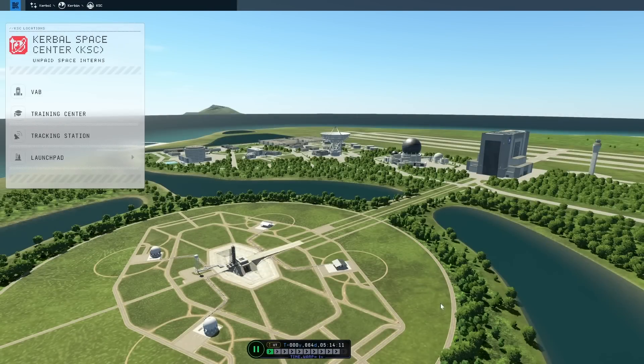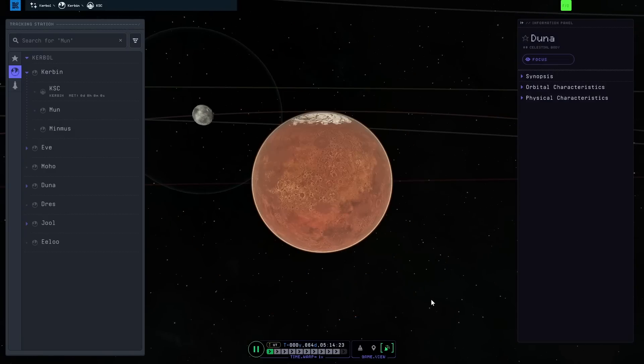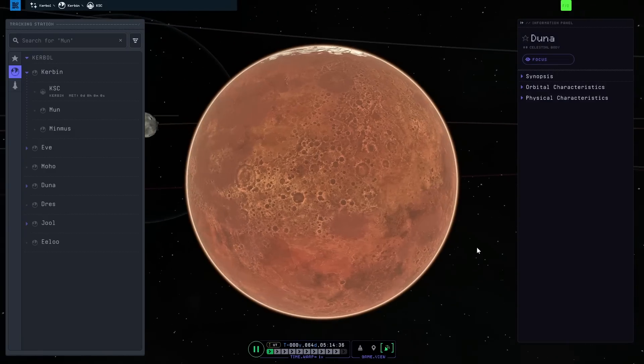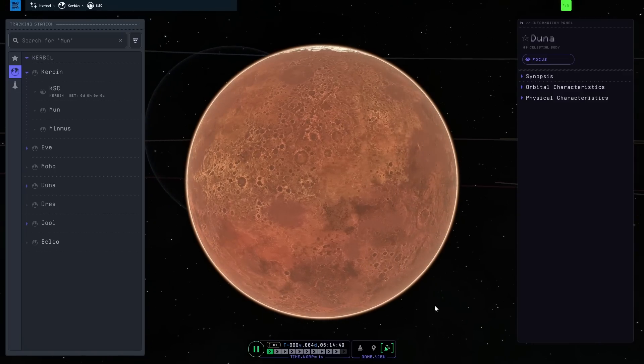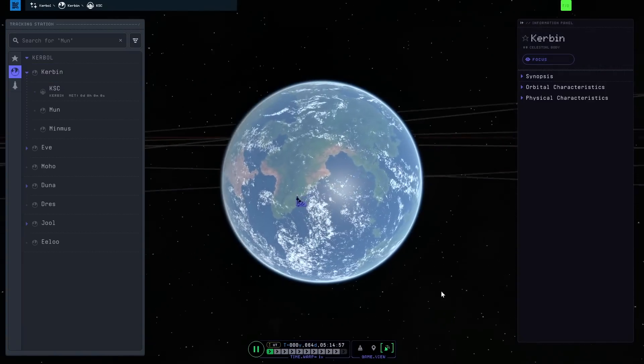The game has a weekly challenge, and this week it's to land on Duna, which we're already familiar with since we put a satellite around it before. Getting to this planet would be no problem, but there's a stretch goal: land on Duna and return the crew back to Kerbin. I haven't done a round trip before, so this will be exciting.